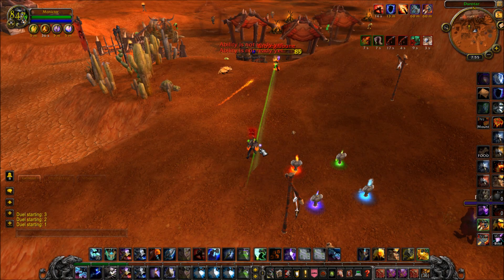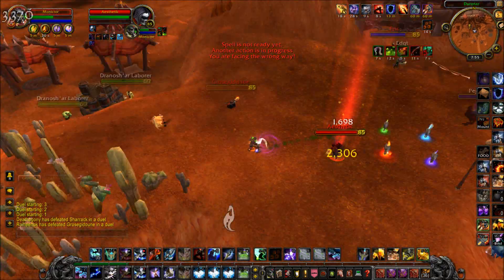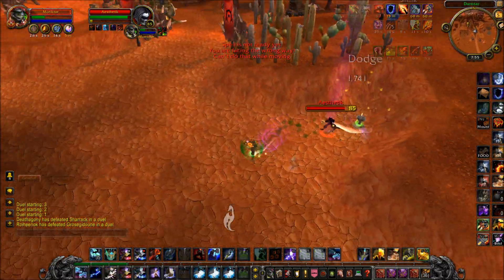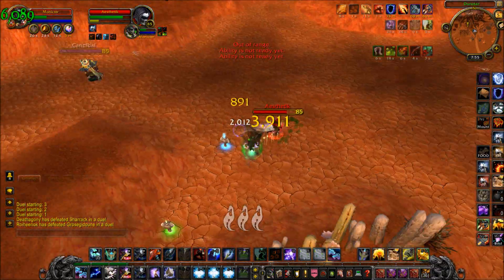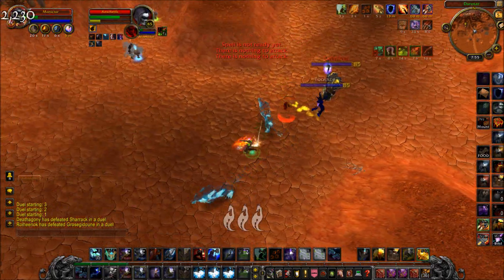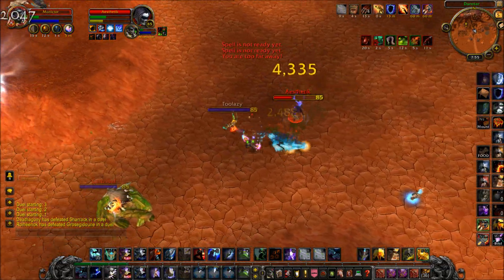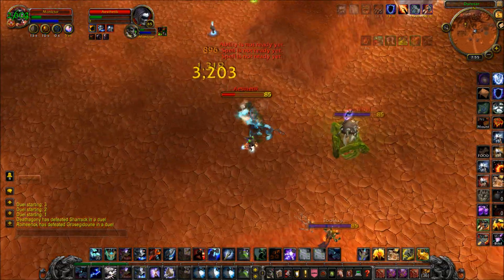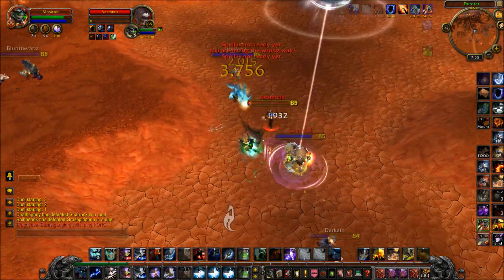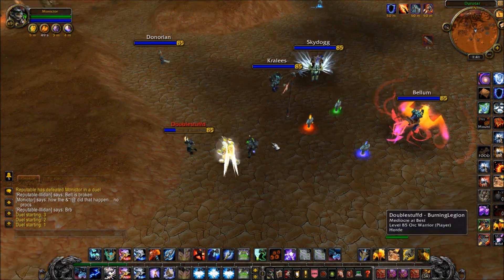In this next duel, I get the Rage off right after he Cheap Shots me. He opens up hard with his cooldowns. So I sprint away early and try to Hex him — he had already Cloaked, I think. I could use it to heal myself, but at least he did Cloak. So I pop Wolves and Flame Shock him, but he's able to Vanish again and get another opener. I'm getting pretty low, but I'm able to Spiritwalker's Grace and get another heal on myself. I pop Ancestral Guidance soon and he's getting damaged pretty hard, but he doesn't pop Evasion at all. So he goes down.